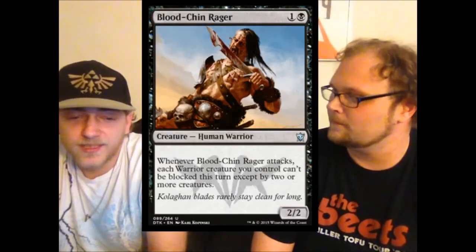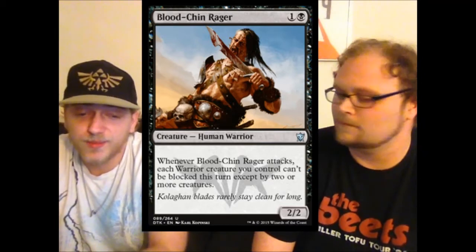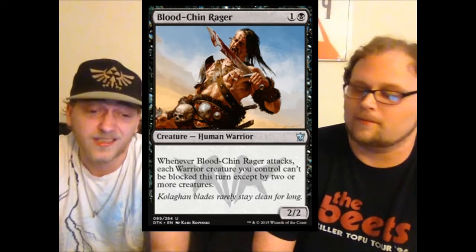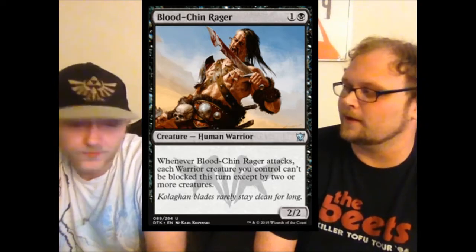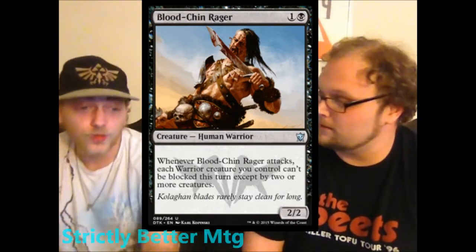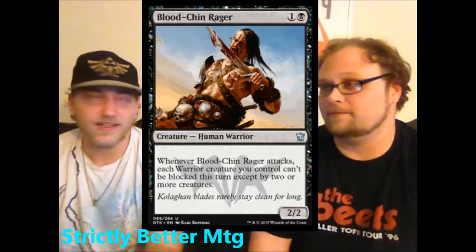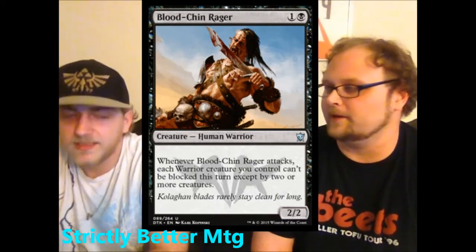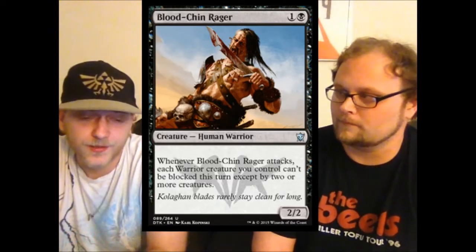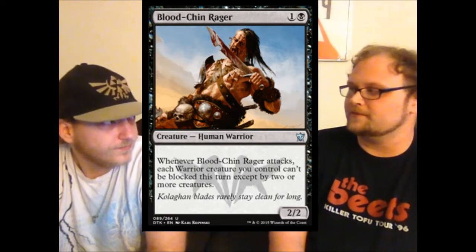Moving on, we've got Blood-Chin Rager — a two-mana two-two bear. When he attacks, warrior creatures you control can't be blocked except by two or more creatures. That's really going to help you get your guys through. I am all on board with this card — I'm up front driving the train. Getting a good reasonable effect instead of a drawback — messing up combat that way is a really desirable effect.